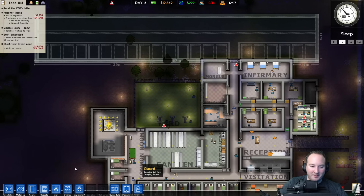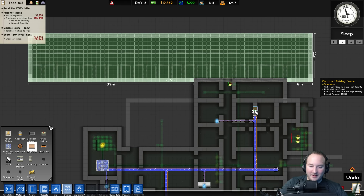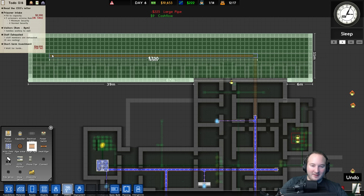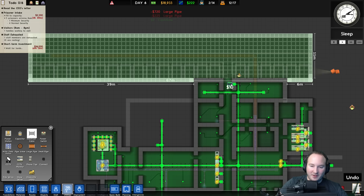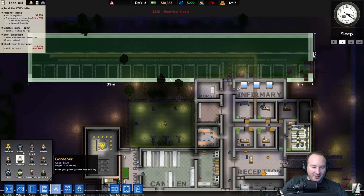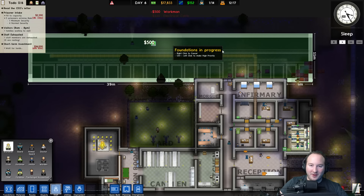We're building on the edge of the property over there, but that's all right. We're definitely going to need utilities in here. Let's extend this up to here, and run it this way — we're going to need electrical too, running to here and like that as well. That's going to take a while. I feel like we need another workman — let's hire one.